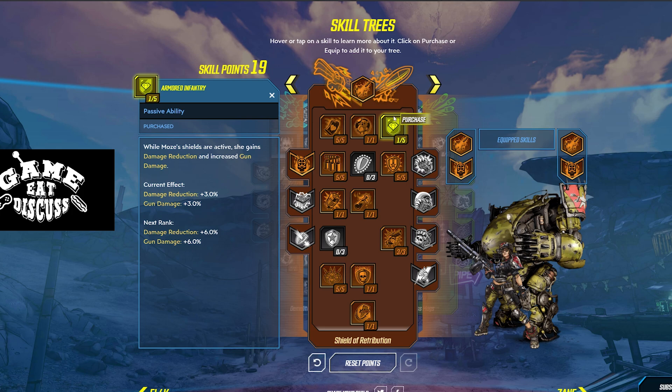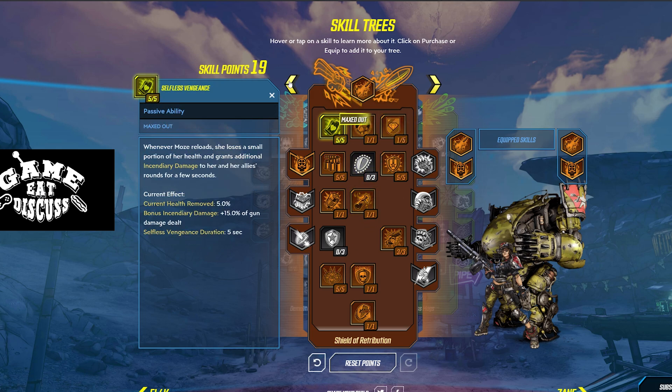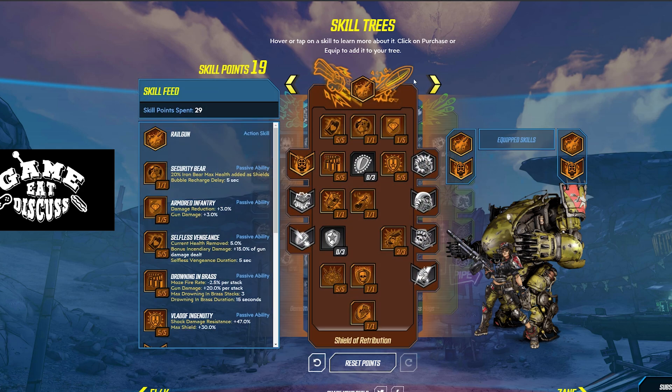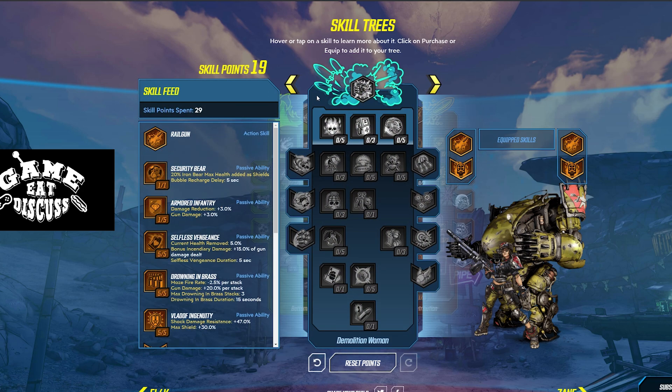We're now left over with 19 points out of the Shield of Retribution tree. So we're going to move on and go to the Blue tree. The Demolition Woman tree basically makes it so you can stay in your bear longer. Longer bear equals more Railguns of Doom — more railguns equals more fun.